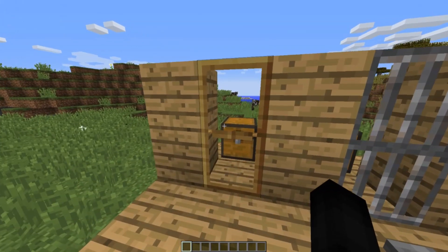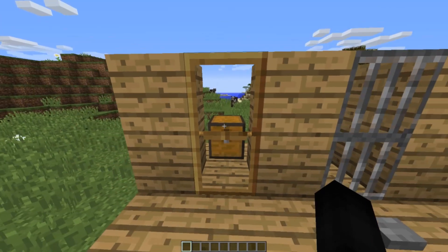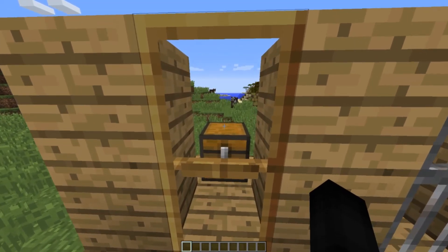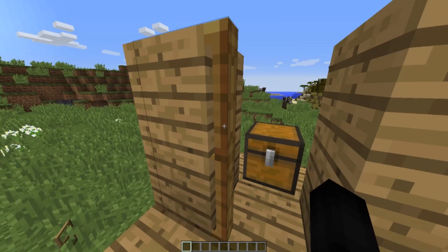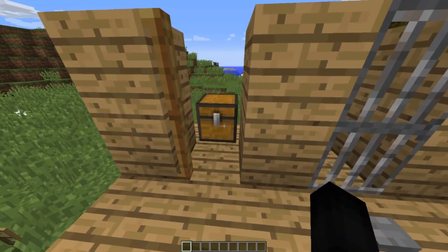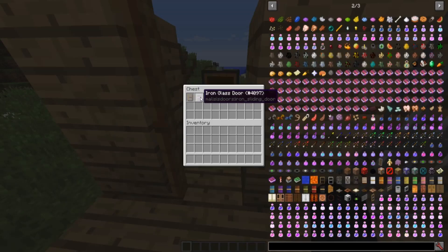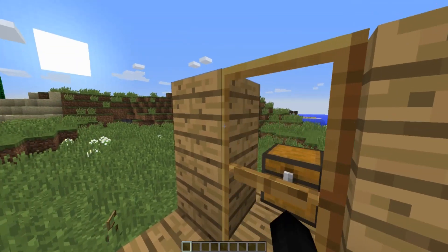The first door is the wooden glass door — this is probably the typical door you're going to want to make if you want anything glass in your house. You can watch the animation and listen to the sound. These all work with buttons, pistons, and anything that a normal door would operate with. To craft it, you only need three types of wood and three types of glass, and it yields three doors. There is also an iron version — you just need three iron ingots. It works the same way, but it will require a button to operate.